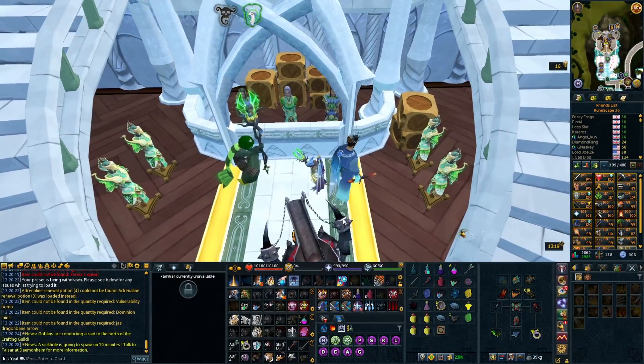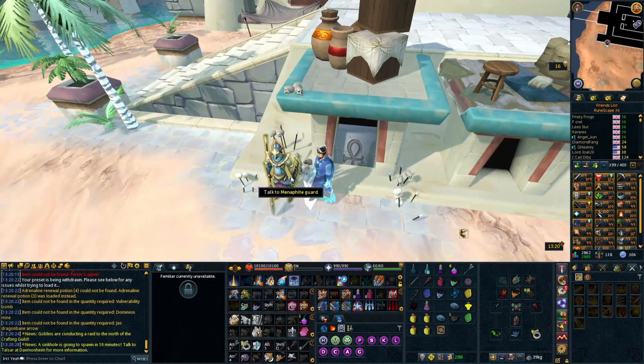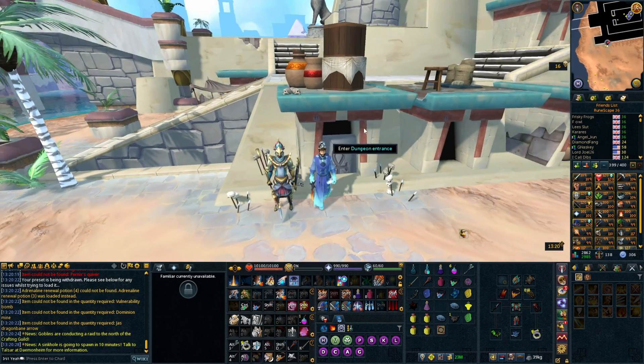For this next one, we're going to be heading to the Softenham Slayer Dungeon. For this one, it is actually pretty useful and probably a good way to make a bit of extra money if you are going to be in here anyway.